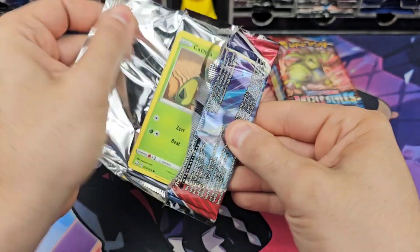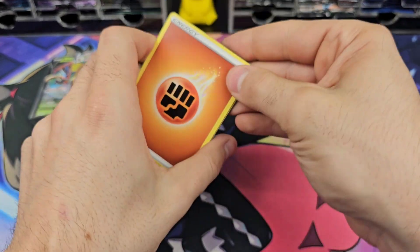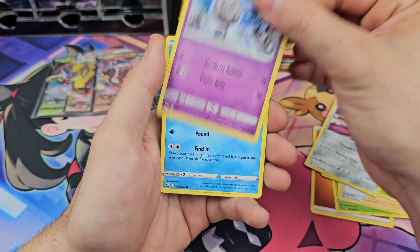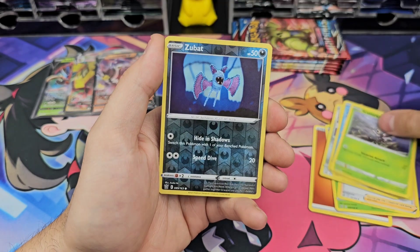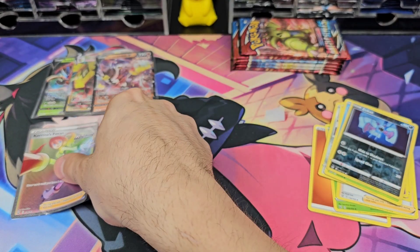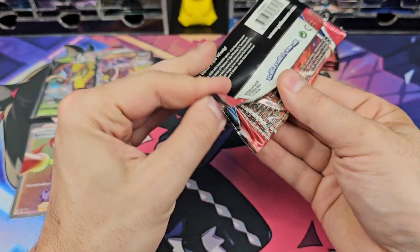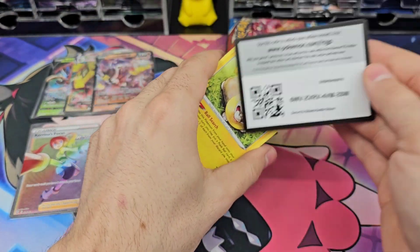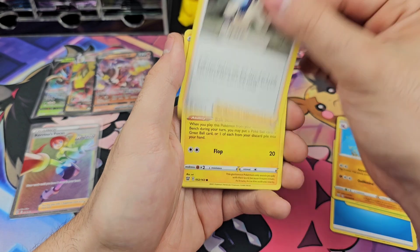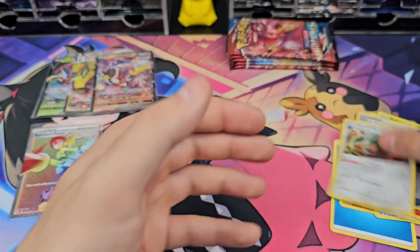Hopefully these can do a little better. These are from a booster box and I have not pulled any alts, golds, or anything big from that booster box yet, so hopefully there's something in here. Let's keep going — see what we can get. Wad energy, Surskit, Glimmet, Gliscor, Bruno, Yamper, Murkrow, Salandit, Bellsprout. Hollow Bronzong.